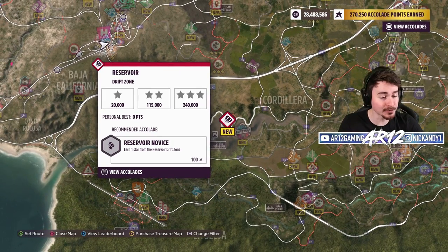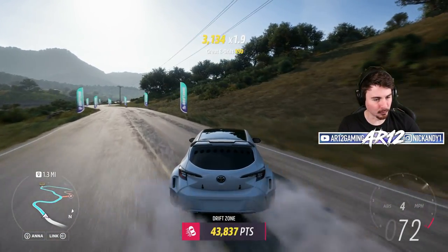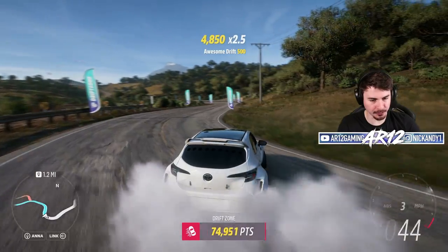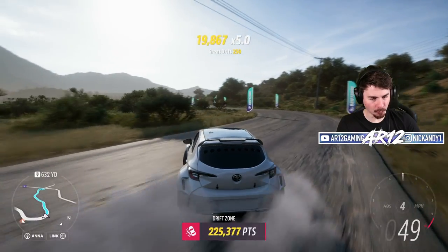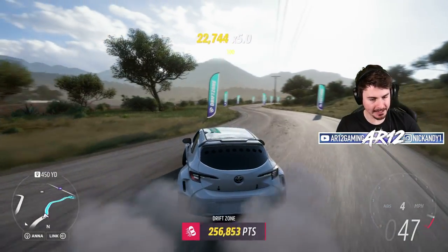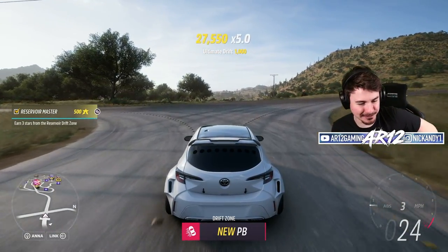This is a big drift zone — 240,000 points for three stars. I've never done this zone before. Toyota Corolla into the zone we go. I haven't even done any test driving with this thing, let's just send it in. See what this thing's got right the way through the zone — we are looking very good already. Keep it going. I need 240,000 points. This thing is so stable through the corners. I've got really bad gear ratios but I can already tell this thing is so good at drifting. There are three stars already — 314,000 points. Let's go.